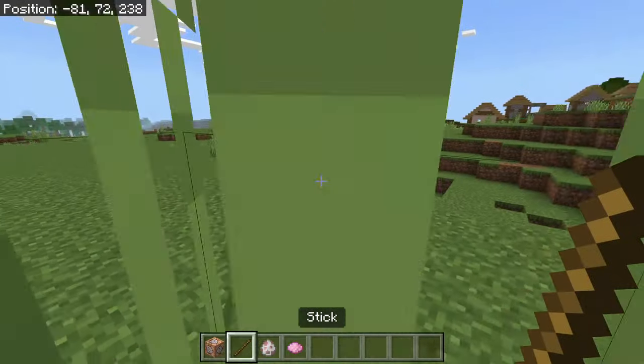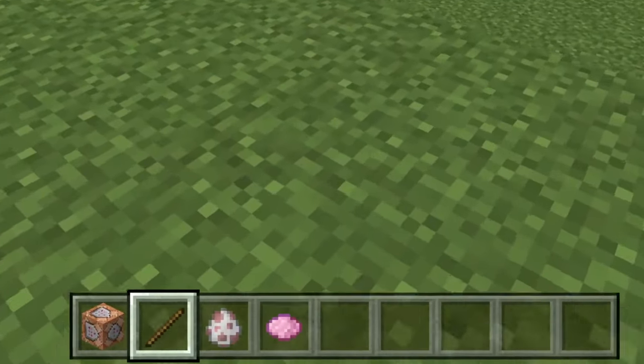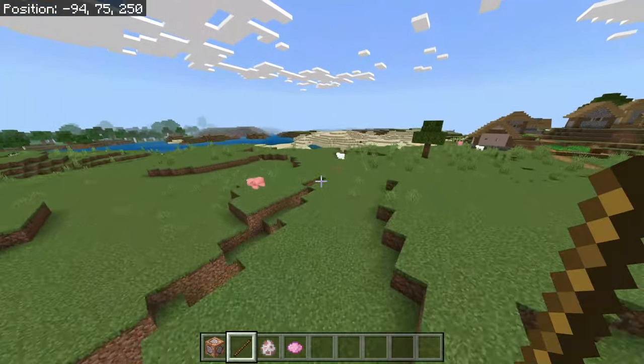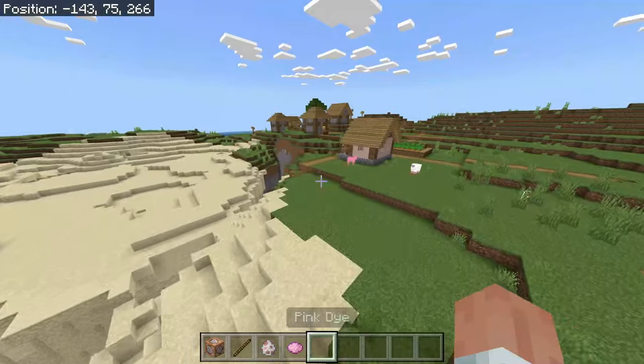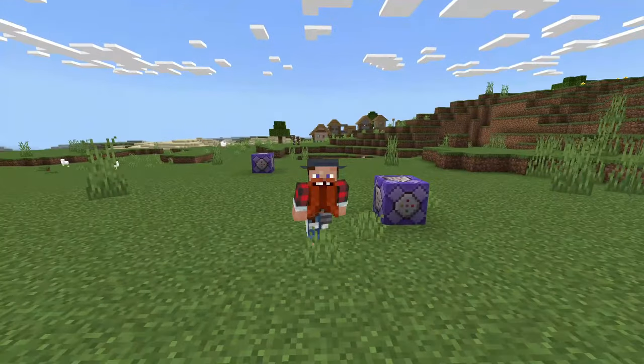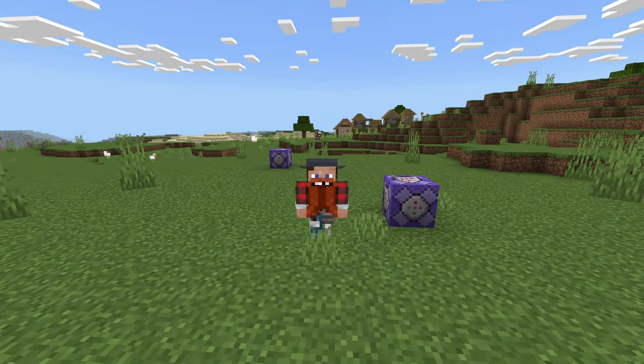Now if we go up to this totally natural spawned pink sheep, as we can see he will be teleported — along with that chicken — all the way over here. That's it for this video. If you did enjoy, make sure to leave a like and subscribe, and I'll see you guys on the next one. Bye!